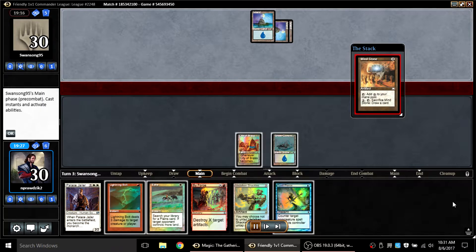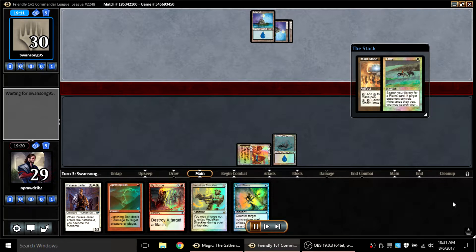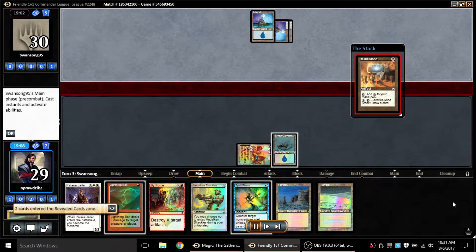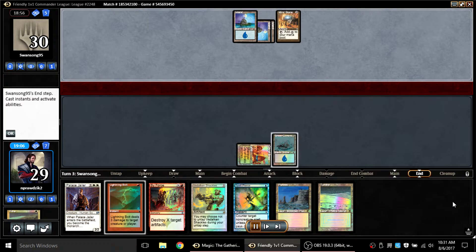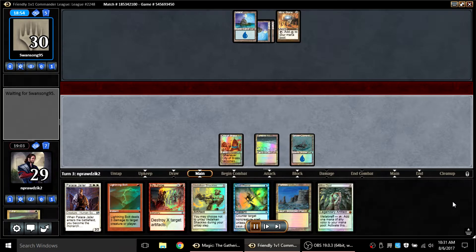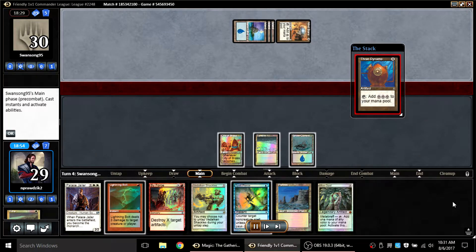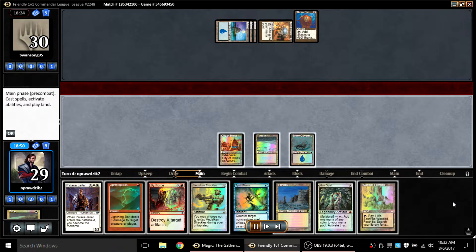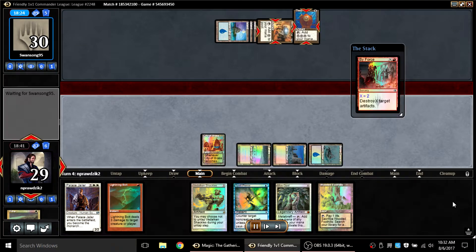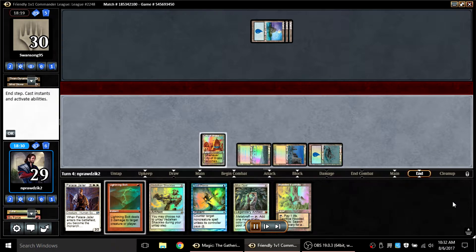Opponent goes for Mind Stone, so in response I Tithe — in case he's got something like Miscalculation that he can't counter with Mind Stone on the stack — then I let the Mind Stone happen because I have By Force and I'm planning to push through removal for his artifact mana. On my turn I play the Tundra I just fetched and pass; I don't need to tell him I've got a Mox Opal. He goes for a Thran Dynamo again, and since I have By Force I let that slide. By Force kills both the Thran Dynamo and a tapped Mind Stone he couldn't sacrifice to draw a card.